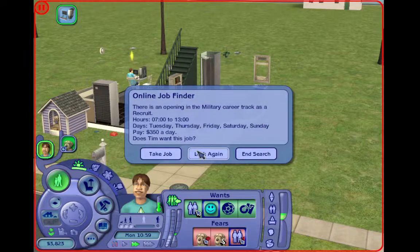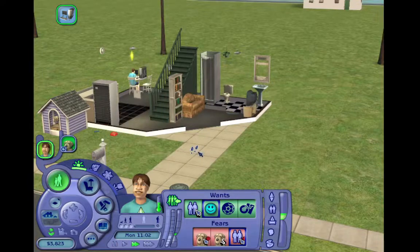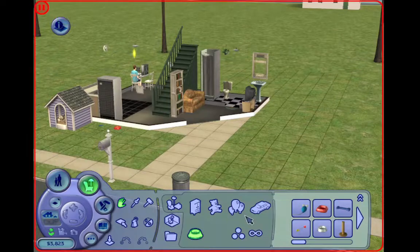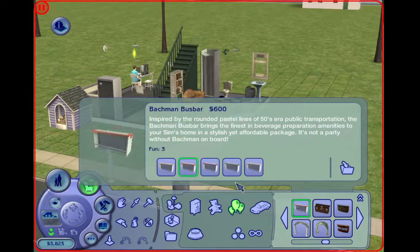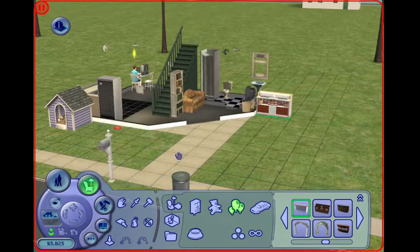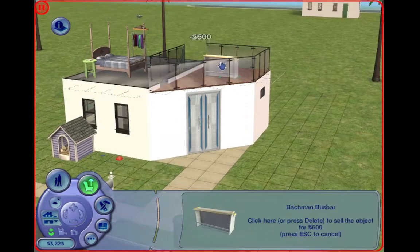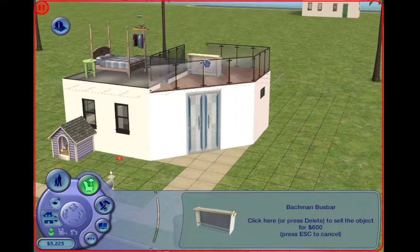Yeah, we'll join the military career track. Now, who wants to get a bar? Can we afford one? Yes, we got some pennies - get this one. I don't know where to put it. Oh, he's got a little outdoor space - yeah, it can go there.